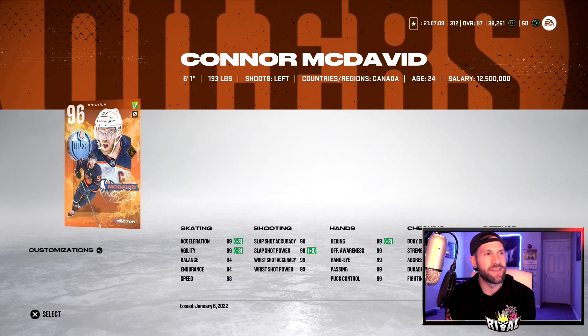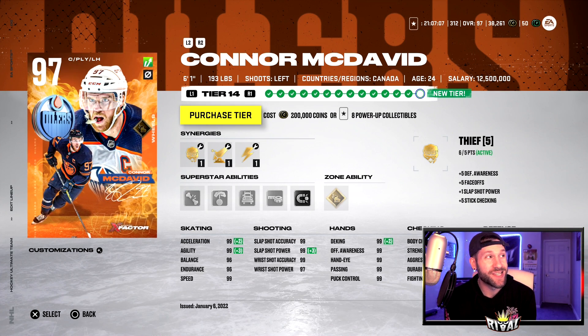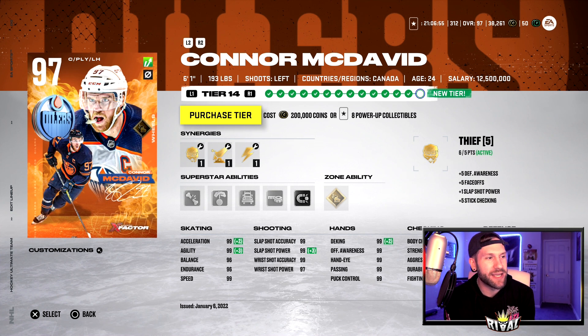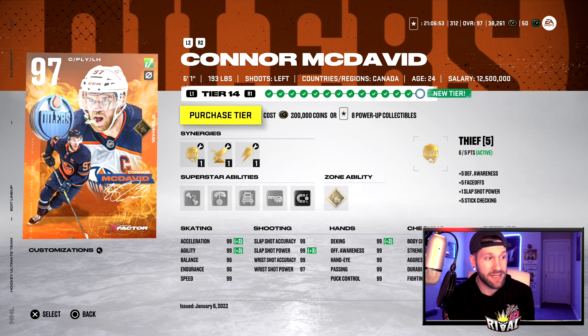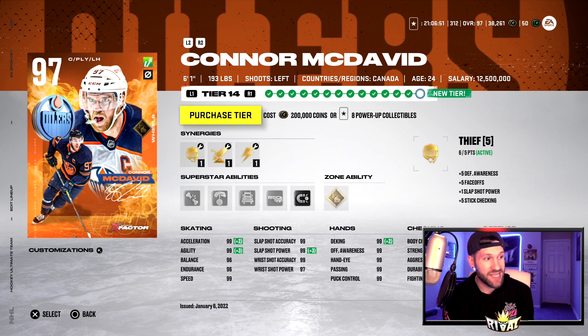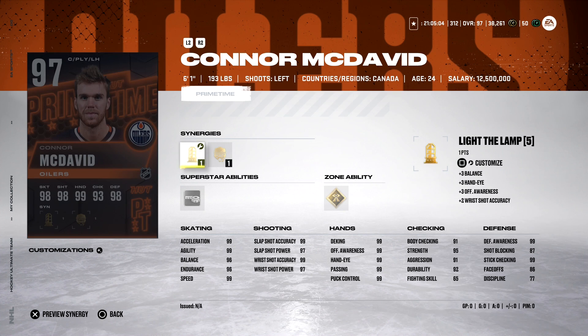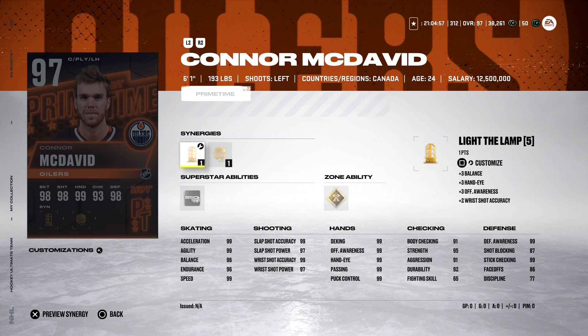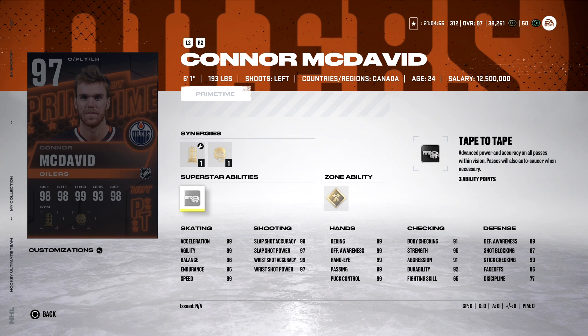Now clicking on this Connor McDavid — to power him up from the 96 to the 97, it is a whopping eight power-up collectibles. That is a lot. Let me know how you feel about that in the comments. I think it's too many, but he does become 99 speed and would get 96 on Endurance and Balance. The 97 Primetime Connor McDavid has Light the Lamp, Gladiator, and Thief. This card is going to look really good. For Superstar abilities: Tape to Tape and Third Eye.